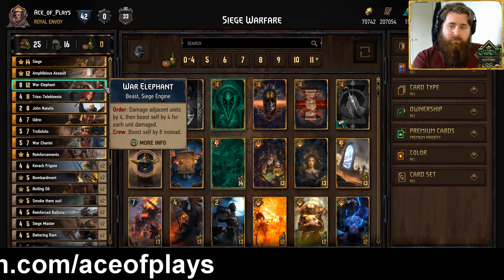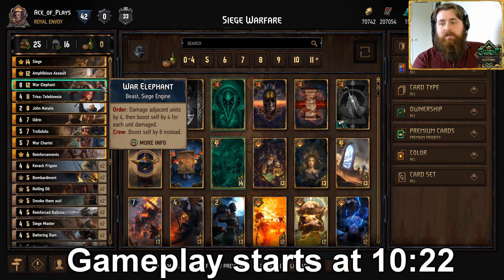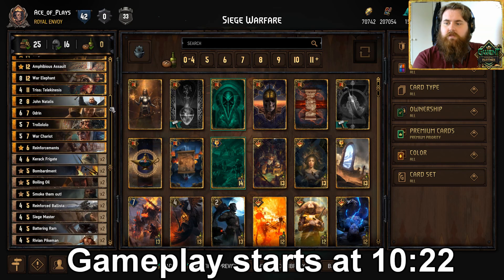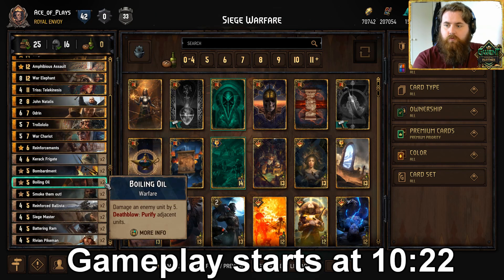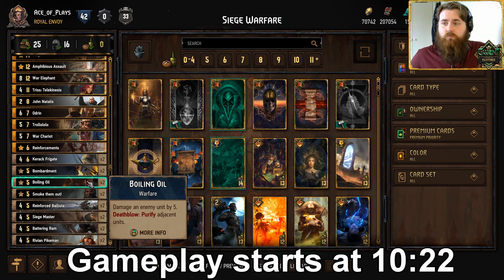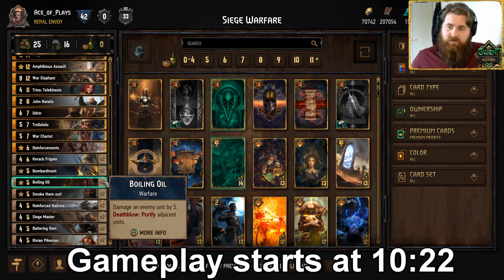I'm not a huge fan of the new Crew ability where it's just boost by 8. I thought it was pretty good even with just the old Order effect, where you had Shield Synergy and stuff like that. But this does make him a lot more playable in this particular version. Triss is here to just give us some flexibility and allow us to play some extra Warfare cards. We have Bombardment, Boiling Oil, and Smoke Them Out. Bombardment is a powerhouse, usually playing for at least 8 — without the resupply triggers, of course. Boiling Oil is removal and having extra removal if you need it — or having Point Slam is very, very good.